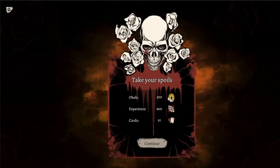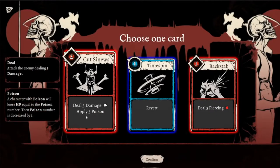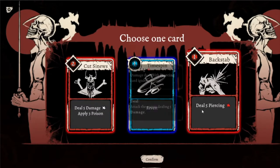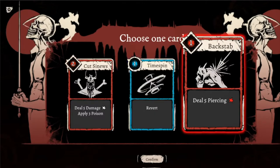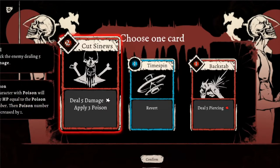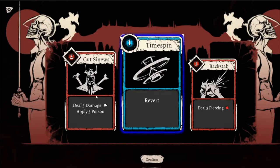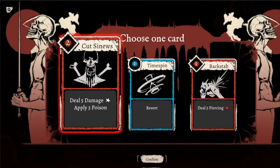Nice! And here are my spoils — 300 obos. You can buy new cards with obos. Here's my experience and I can get a new card. I can claim the card or skip it. Options include: deal five damage and apply three poison, or deal five piercing which ignores armor. I like the piercing, but let's go with poison. Poison is two actions, but it can be a good thing. Let's go with poison.